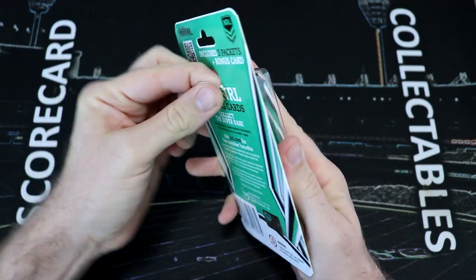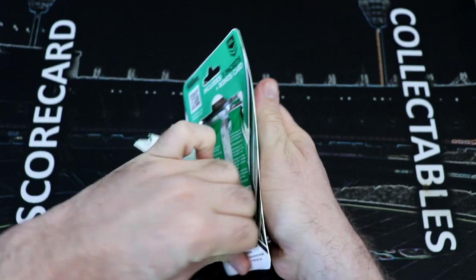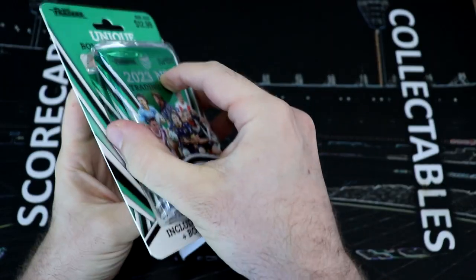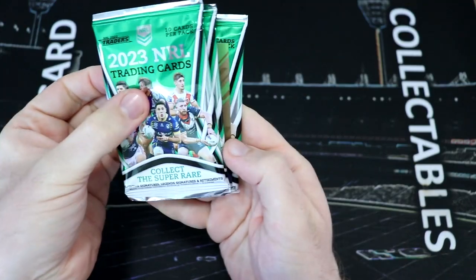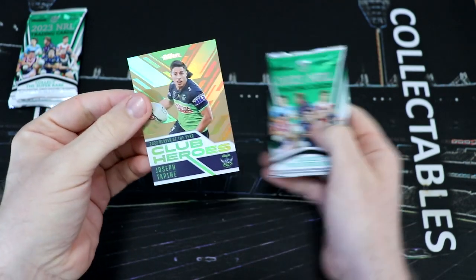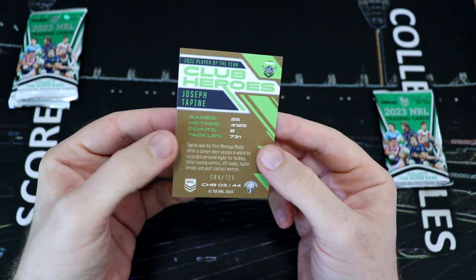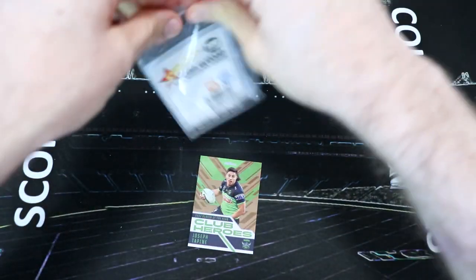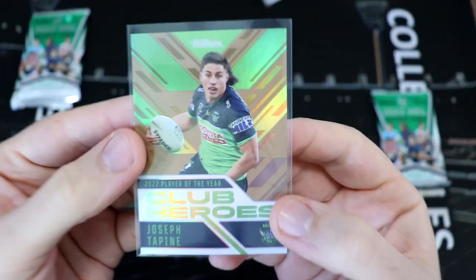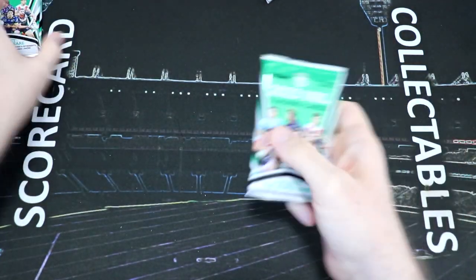I hope you are all doing really fantastically out there — another exciting round in the NRL. I think probably my favorite game so far was the Panthers Newcastle game, that was very exciting. Let's see what our first Club Heroes Parallel will be in our first starter pack. We've got Joseph Tarpenny for the Raiders — that might be a bronze actually. It is, 84 of 125. The golds are pretty rare, but that is still very awesome.